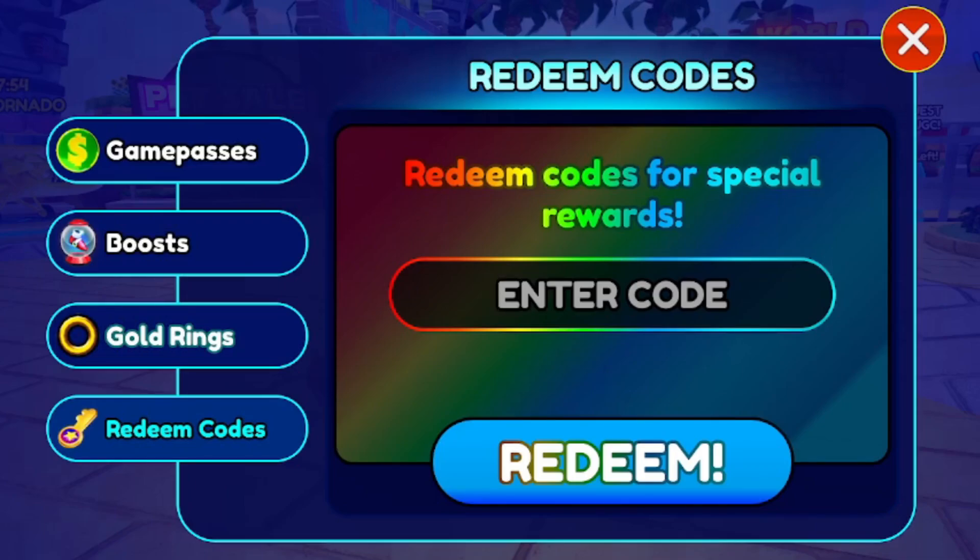Next code is 'code 40k thank you'. This code will give you 30 minutes of ring boost — a ring multiplier for 30 minutes, which is great. After that, redeem 'code thank you ko' right now for a free gratitude KO. And then 'woa 50k' gives you 30 minutes of XP boost.